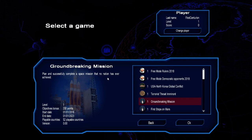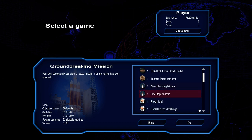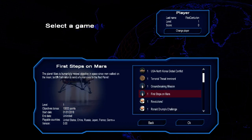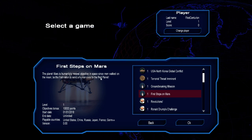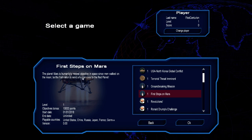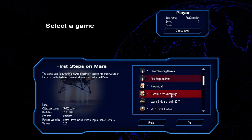What else do we have — groundbreaking mission: plan and successfully complete a space mission that no other nation has achieved. So there's space in this new one too, that's interesting. And then: first steps on Mars — the most famous objective in space since men walked on the moon. Be the first nation to send a human crew to the red planet.